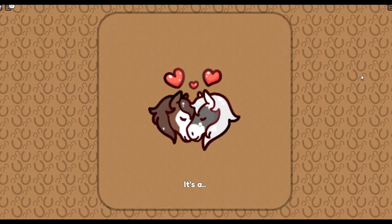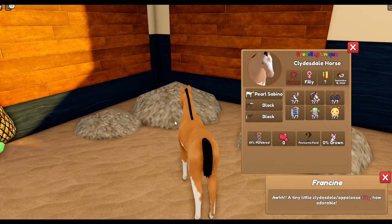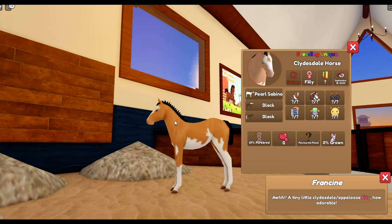Is it going to be an Appaloosa Clydesdale? That's very confusing - a spotted Clydesdale. Oh, it's a Palomino Clydesdale! That's actually a breeding unique - somebody gifted me that. Guys, if you like this coat pattern, if you like this foal, please give the video a thumbs up.